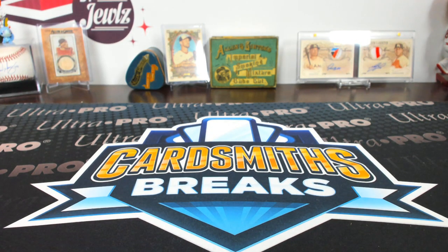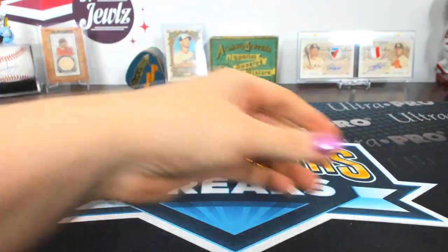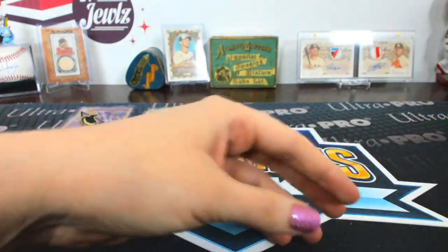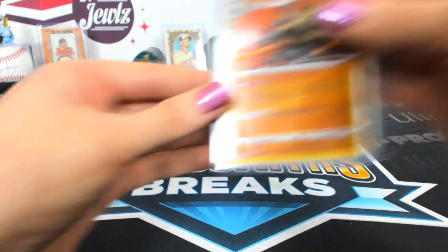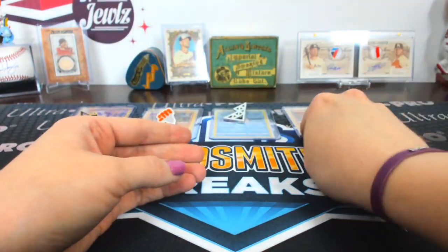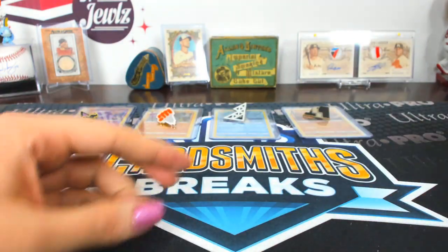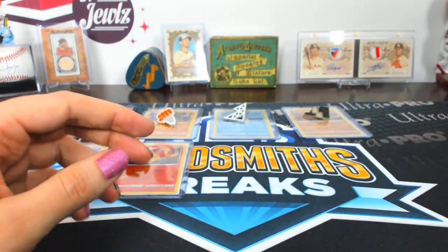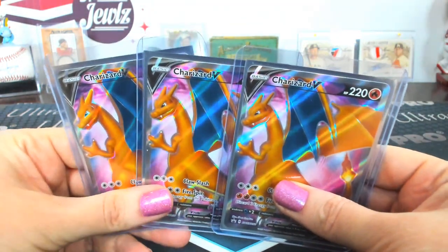All right, so here's how we're going to do the random. We're going to set these out in order. There's a promo card with a pin for each one of these: Gengar with the champ pin, Lapras with the gym pin, there's a Coalossal, there's a Dreadnaw, and Centiskorch. Then since these are the guaranteed ones — those are basically twenty-dollar bills right there with the Charizard promos.